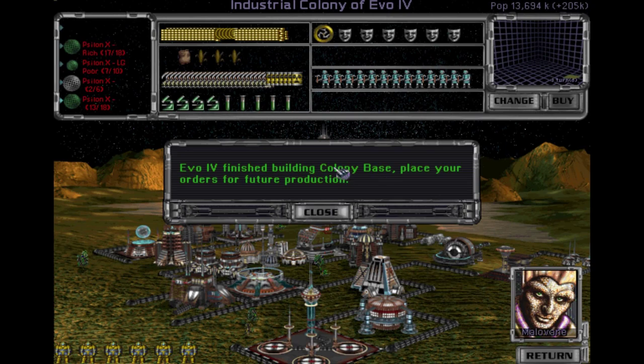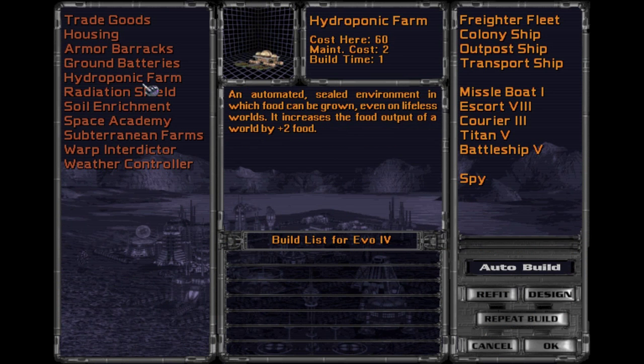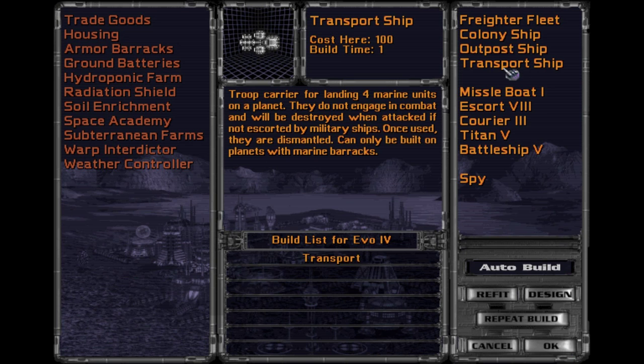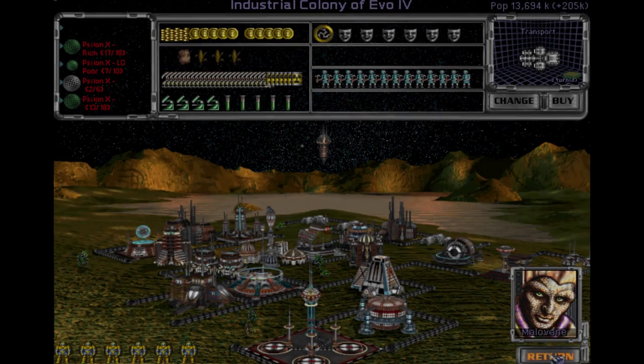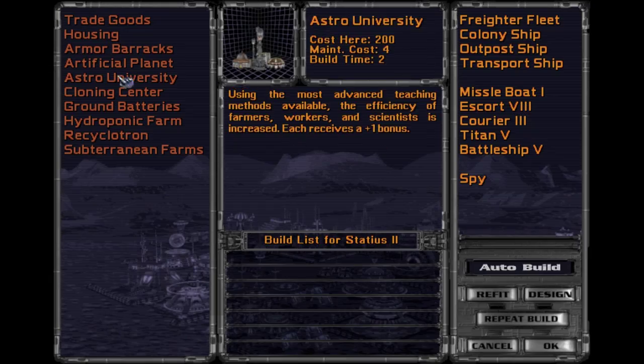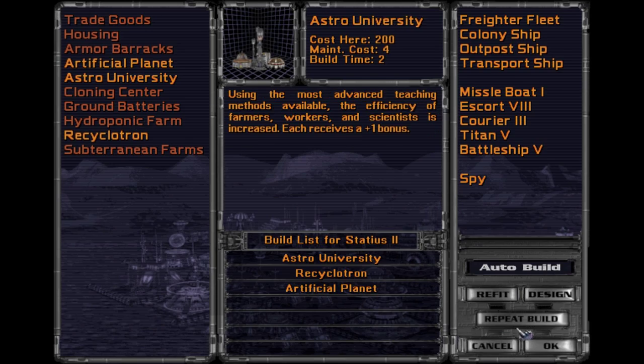Terraforming is done — good. It's pretty awesome: 32 population because of their inherent trait. Let's do Master University and then we'll do artificial planet. Actually build several artificial planets and then we can clean this world up — this will actually be a nice system when we're done. Let's see — build some transport ships, gonna need them. Autolab.